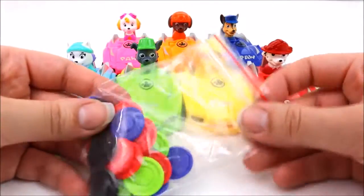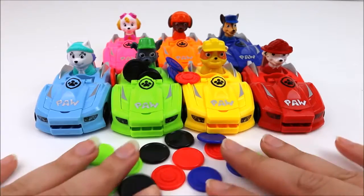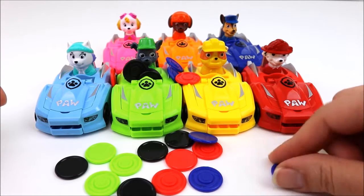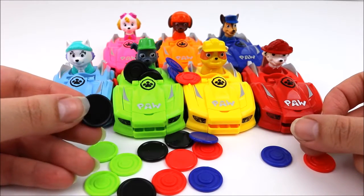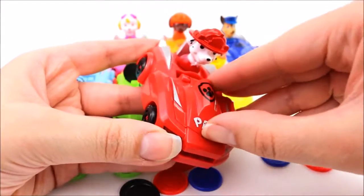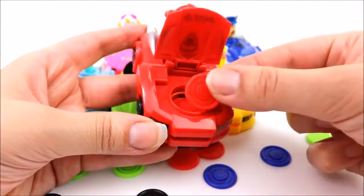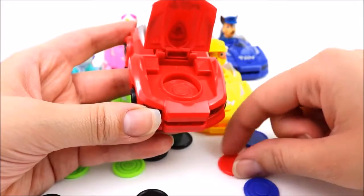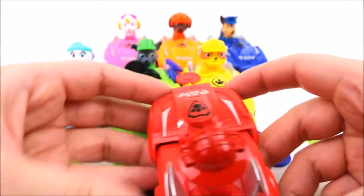Now the Paw Patrol pups are all safely in their cars. It's time to play a game. Let's see what happens when we put these tokens in the cars. We have different colored tokens — we have green ones, red ones, blue ones, and black ones. Let's put the tokens in the cars.